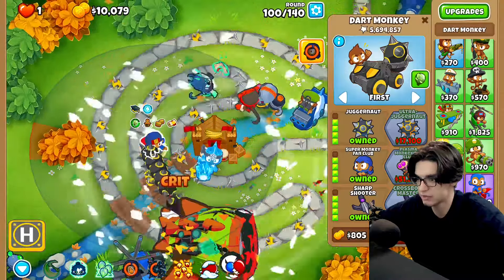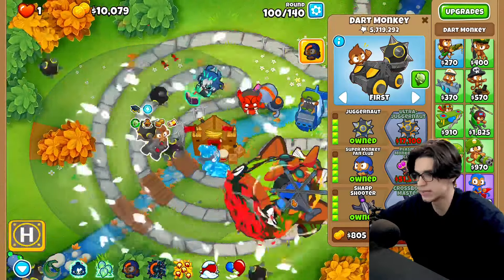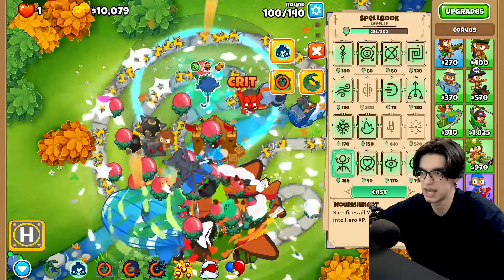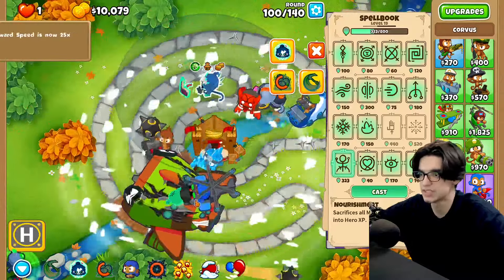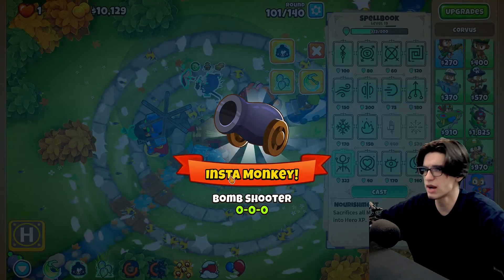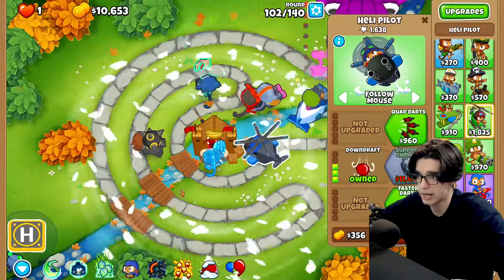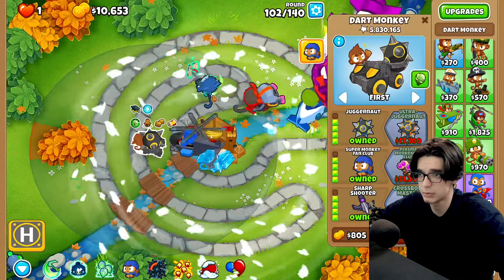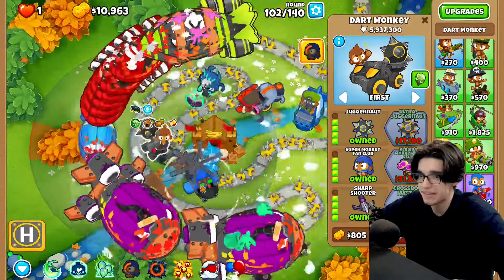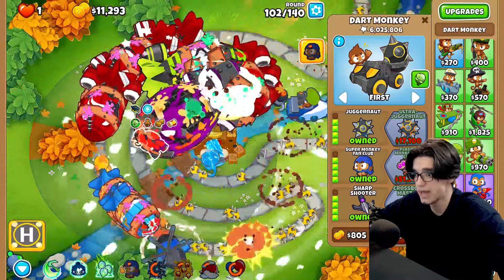I don't think glue strike works against bosses, at least not like it does against normal balloons. I'm just spamming for now. We can go for balloon drainage probably to get rid of these pink balloons — that doesn't look like it did us any good. Glue strike does actually seem to work though, which should help. There we go — we did a lot of extra damage with that. We got a 0-0-0 bomb shooter which sucks, but what I really want is a support chin hook. I probably should have put this guy in range of the village.